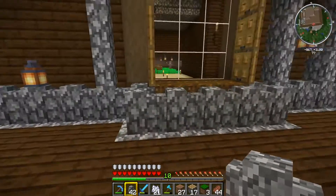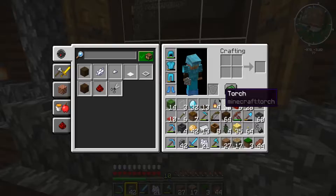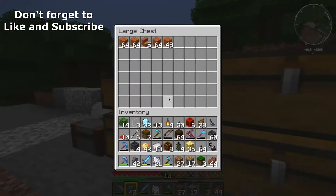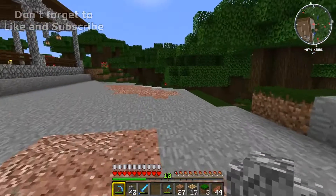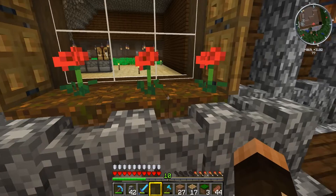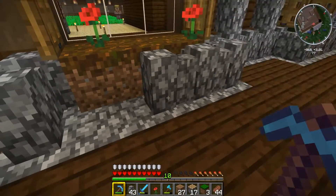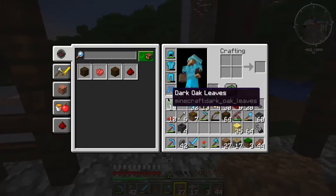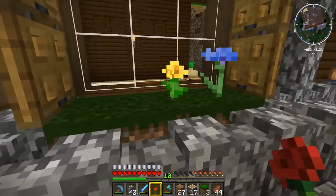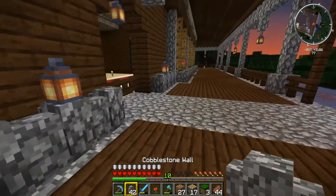So what do we think of that? Let me throw some rubbish in the chest so we can have a look with some flowers. That's what it looks like with a couple of poppies in it - I like it. However, I'm going to leave it up to you guys: do you prefer the green grass, or do you prefer the podzol?